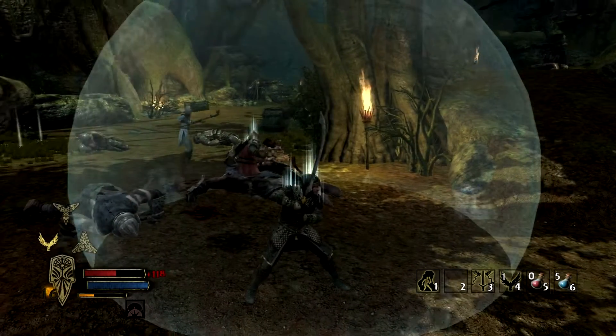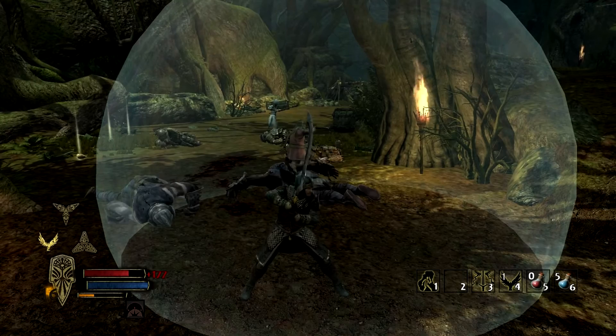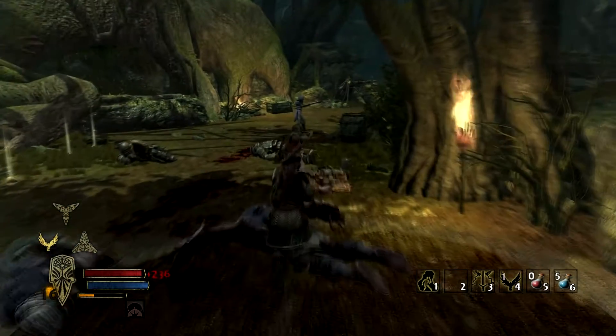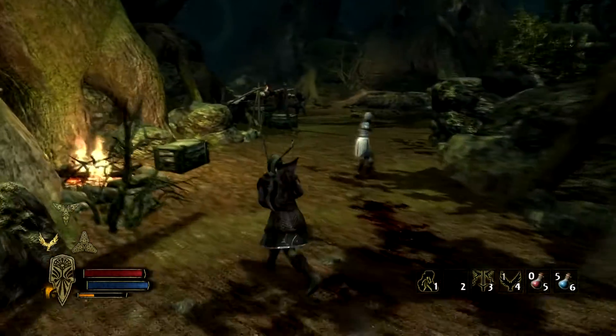Once you beat the wave, stay towards the back, then go ahead and kill the archers. I didn't have any arrows left, so this is pretty simple — I just let the other guys do the work here.